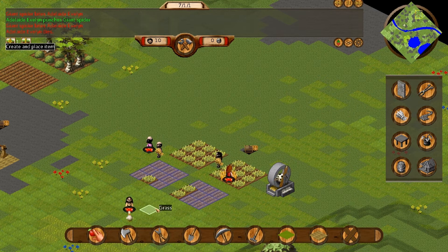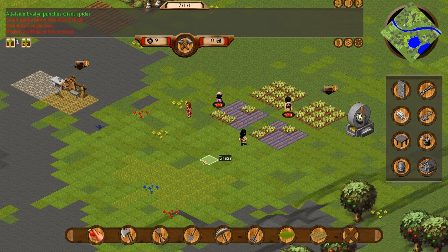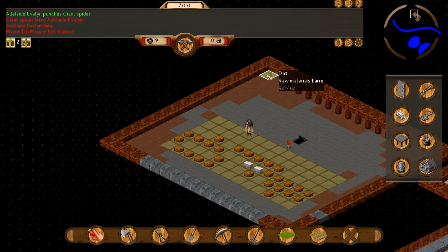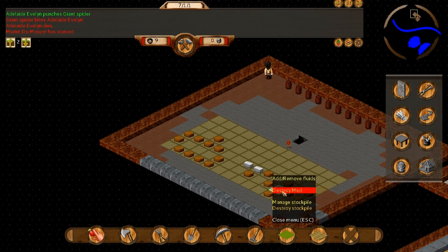I thought he was hugging a chicken — actually, yeah, go ahead and kill that if you can catch it. Just holding it upside down. I don't want any stink clouds. This isn't going well. I thought we were doing well for a while — I didn't think that was going to happen.